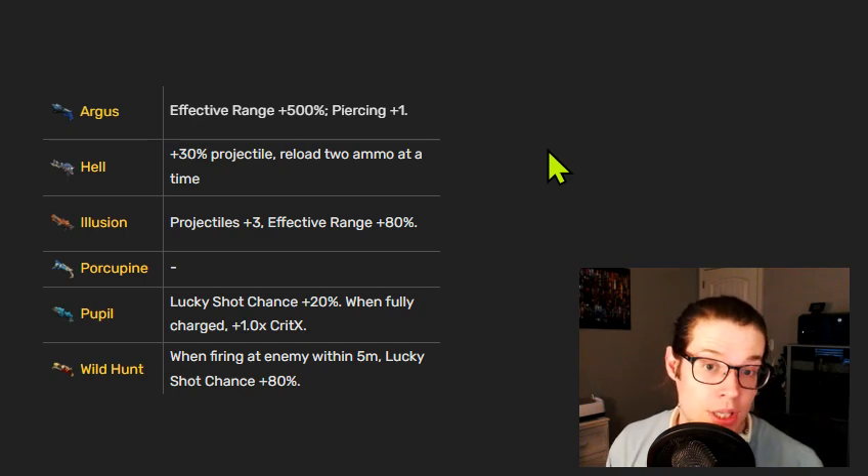The Illusion exclusive — plus three projectiles and effective range 80% — is very powerful. If you can get that with any accuracy bonus, you will be putting out a huge amount of damage. The effective range is much more noticeable on something like the Illusion than on the Argus, which doesn't do the most damage in general. Porcupine doesn't have an exclusive, though it should.